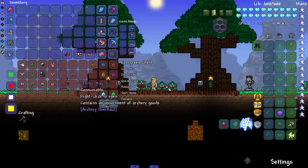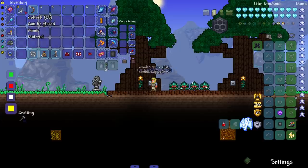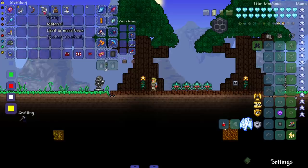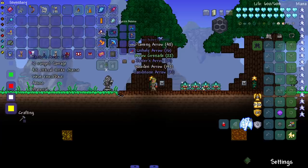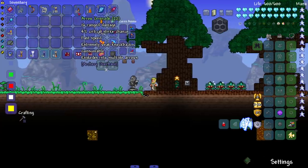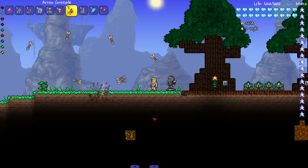We've got these random grab bags. The first is a starter bag — let me pop it open. It gives us a copper bow, a string used to make bows, cobweb which I'm assuming you can make string out of, and then a bunch of tier one arrow pouches. Let me open those up — we get a lot of cool arrows, some of them new: sandstone arrows, arrow grenades, and a lesser archery potion. This mod adds in arrow grenades and they do exactly what you expect — they explode into a bunch of arrows. Very unique.